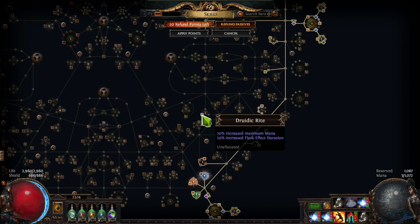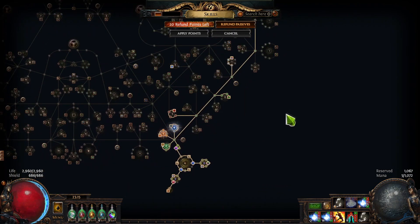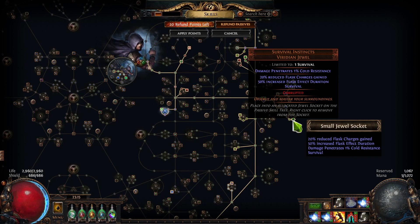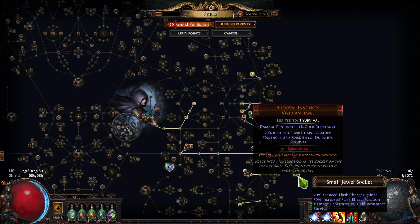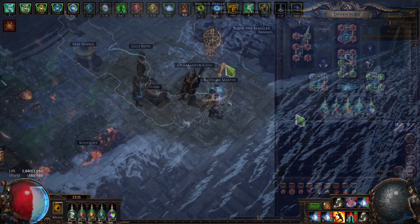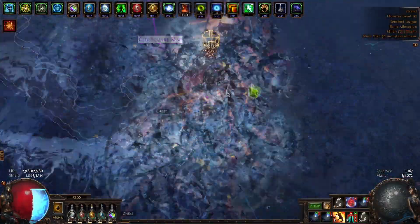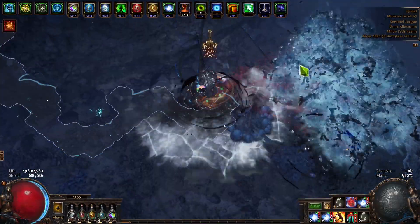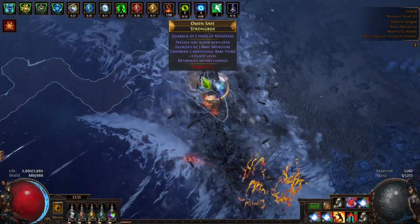We're also picking flask duration on the skill tree, plus the Druidic Rite anointment for an extra 20%. We're stacking four of these medium cluster jewels. We also use a unique jewel called Survival Instincts, which increases flask effect duration by 50%. The downside of reduced flask charges gained doesn't matter because we finish maps before needing to use flasks a second time — you'll clear maps in one use, maybe two.